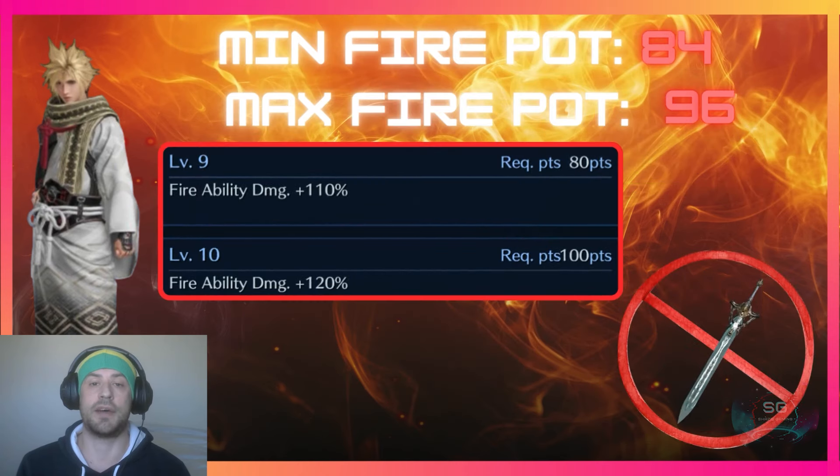With all of the fire potency sub weapons, Cloud can achieve a minimum fire potency of 84 points and a maximum of 96 points — that is just between level 9 and 10 — which means he cannot reach level 10. That means Zack's Crystal Sword is irrelevant for these builds.